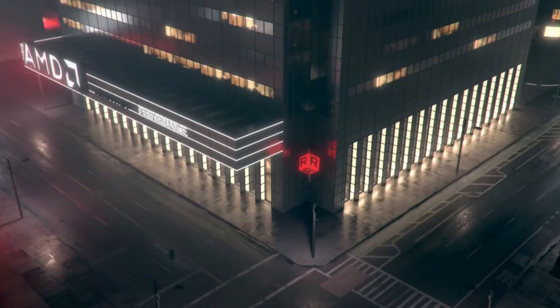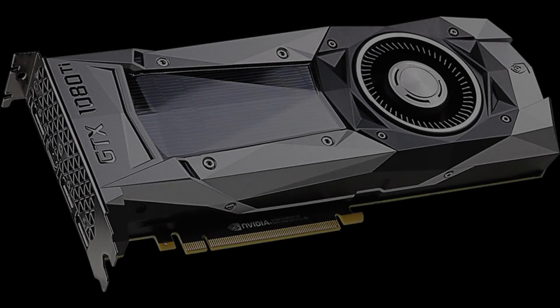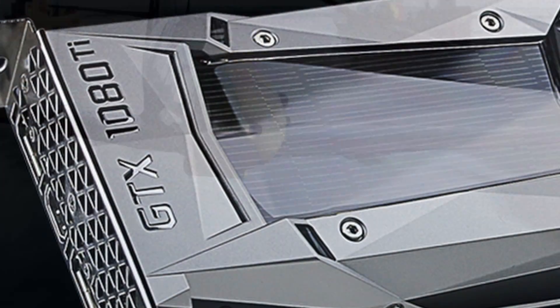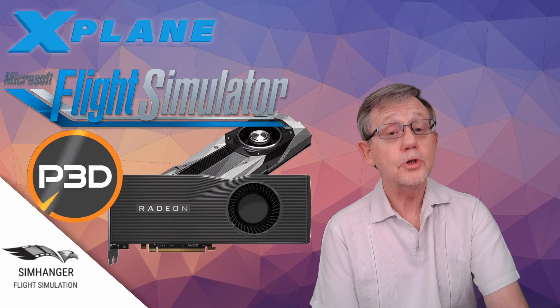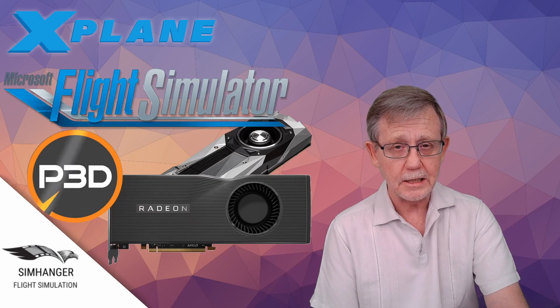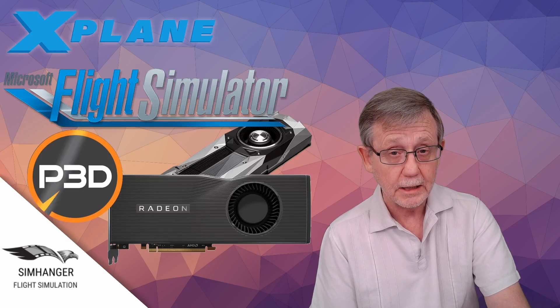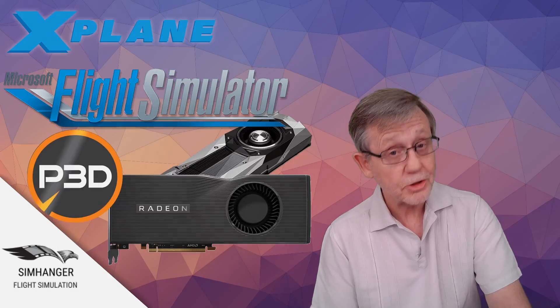Despite its impressive specifications including 16GB of memory, pro rata the performance is lacklustre. It's also a very noisy card. For those with the GTX 1080 Ti, your card fits into this category — compared to the 2080 Super, performance is similar, around about 5–10% slower at higher resolutions. For me, the choice for a high-end graphics card is really a no-brainer. It's got to be NVIDIA's RTX 2080 Super, giving great 4K performance and very comfortable in VR as well. AMD just don't have anything able to compete in this category — well, not yet anyway.